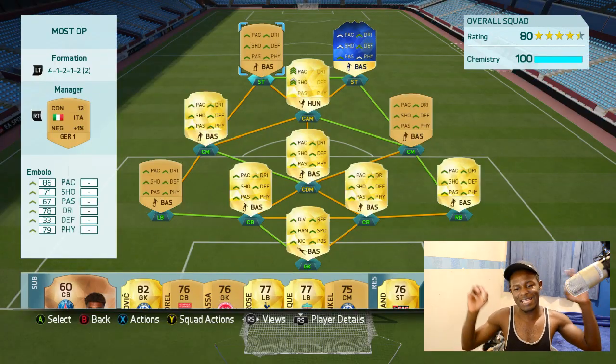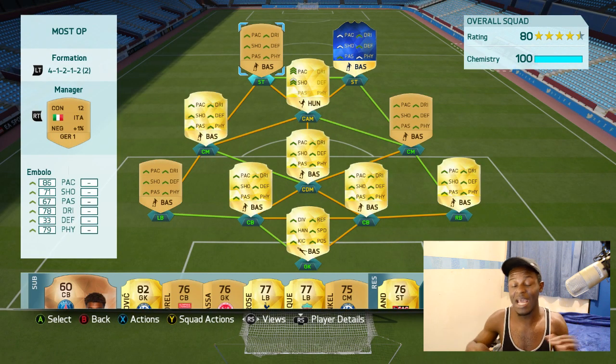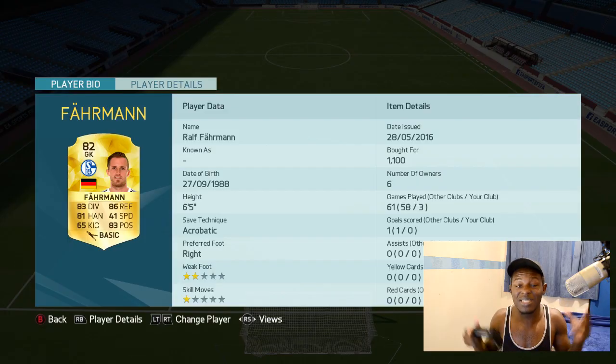Today I'm going to be showing you a Bundesliga squad builder with a couple of new transfers in the squad. The formation of choice today is the 4-1-2-1-2 narrow variant — that's the one with two centre midfielders instead of a right mid and left mid. It's a decent formation for the team I'm using.